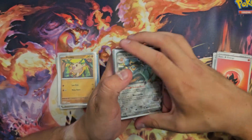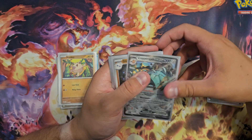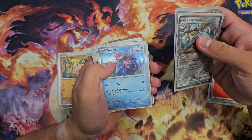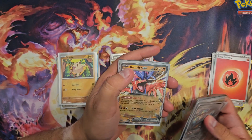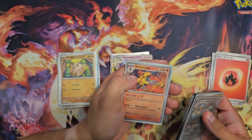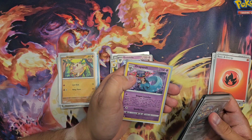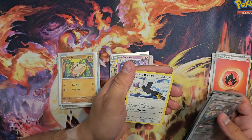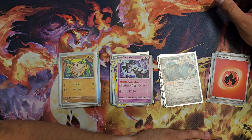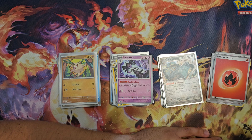So the hits of today: Copperajah EX, holo Reverse Linoone, holo Veluza, Carizon EX, Full Art Bombirdier, holo Armarouge, holo Dragapult, and Shining Braviary. I hope you enjoyed the video, guys. See you all next time, and let's keep the holo going!